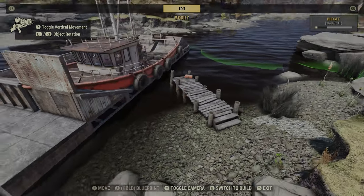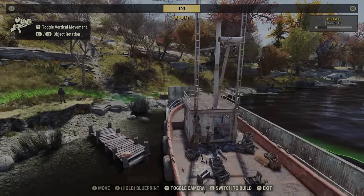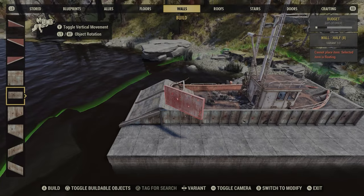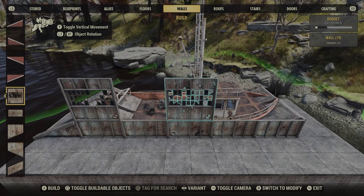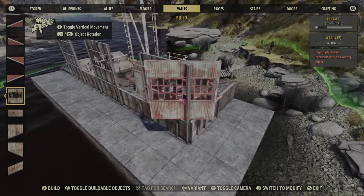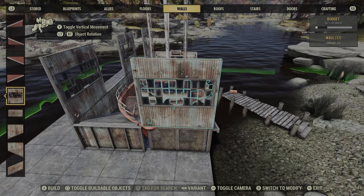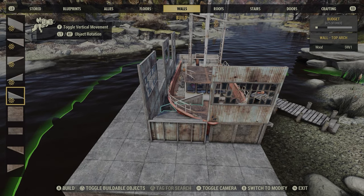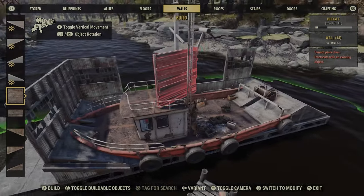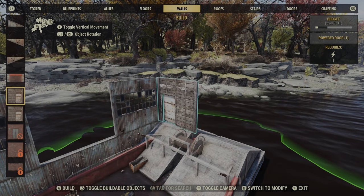I can't seem to get a half wall underneath there which is annoying. Now I'm going to start putting some proper walls up — just the half walls and then a full wall above that to get a good height above the boat. I'm going to do a mixture of windows and solid walls and wooden walls, just to make it look like it's been built with scavenged parts.